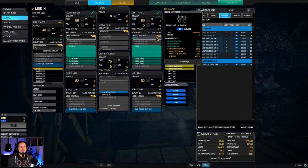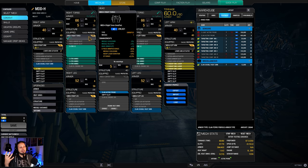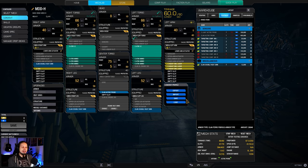Look at that. We have a Missile Cooldown quirk of 5%, as well as a Missile Spread quirk of 5% on the left torso, and then another 5% cooldown as well as a 5% Velocity Quirk on the right torso.